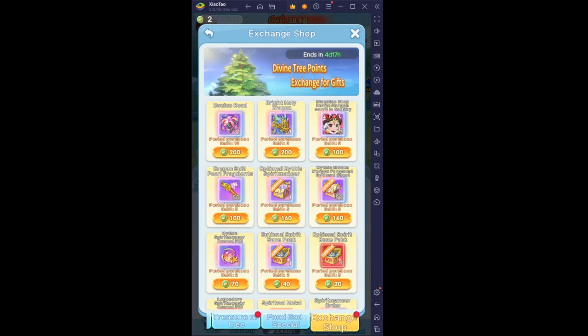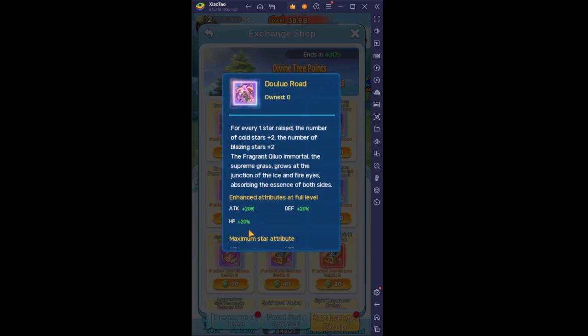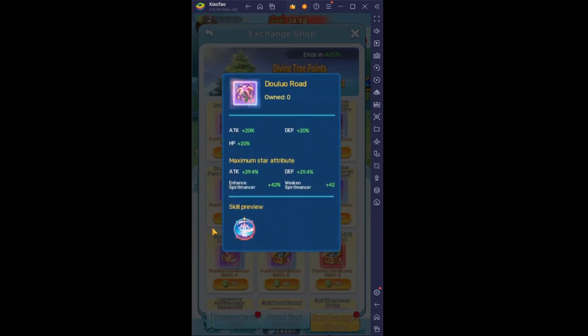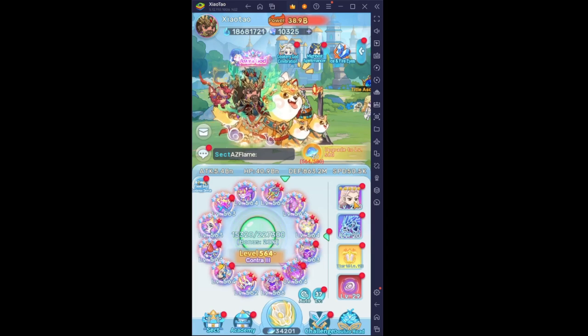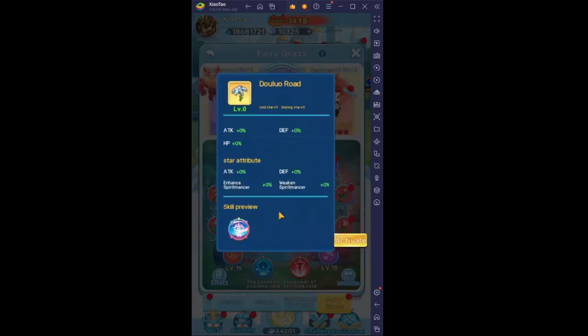The only other thing of note is the Dolo Road Flower. It is very important to maxing out your Fairy Grass, and I've only seen it from exchange shops — I've never seen it anywhere else. I haven't managed to get one yet, so I don't know too much about it, but that is that flower and it's good to know about.